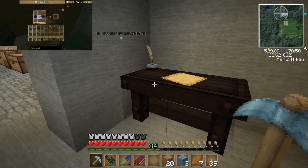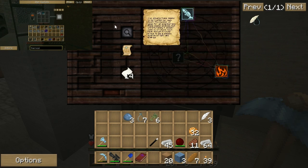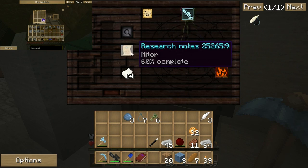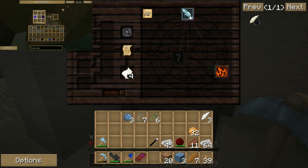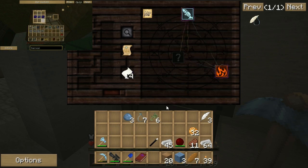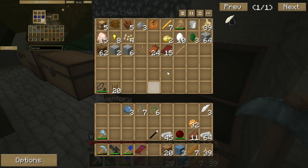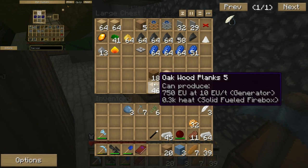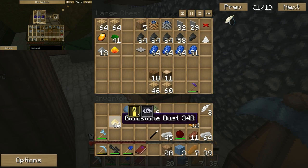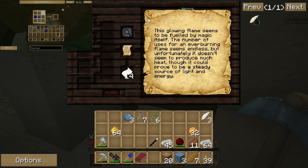Back to Thaumcraft. Back to reality. Okay, so we got these things. Glowing fuel. The things are supposed to be searched. We're 60% of the way there. We need 40 more percent. We don't know what this last item is. But we do know it is some sort of — you can use the clues here — so we know it's a glowing flame that's being used by magic itself.